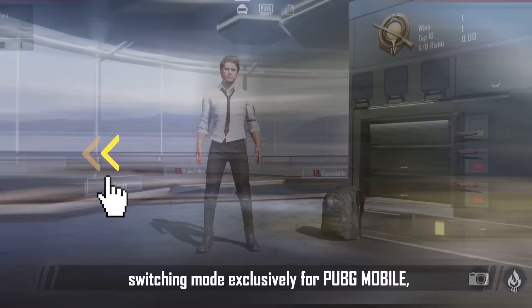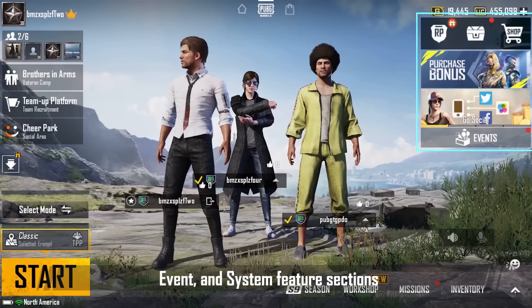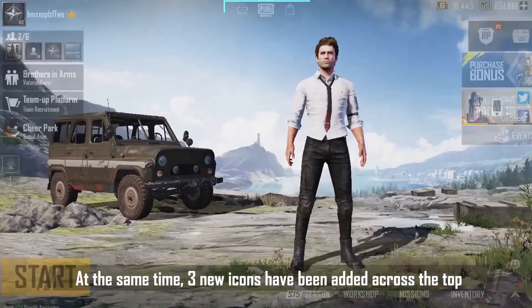In the match lobby, we've organized existing functions such as team, social, gameplay, event, and system feature sections. Their displays are more concise and clear to help players quickly find the functions they need. Three new icons have also been added across the top to let players quickly switch between spaces.